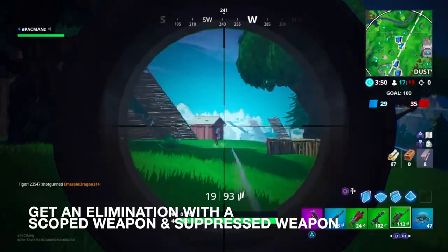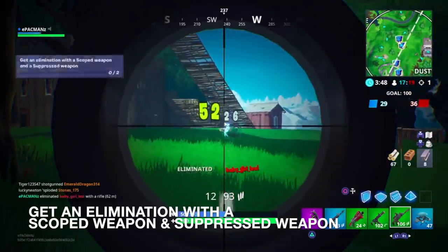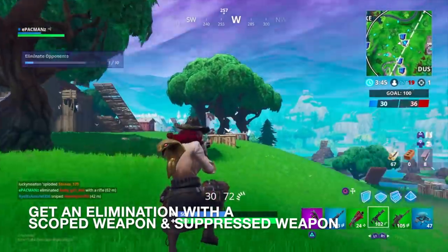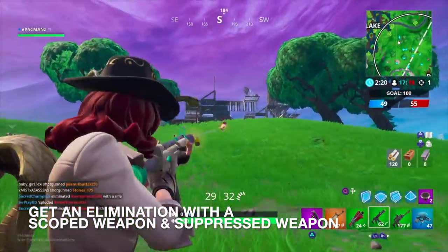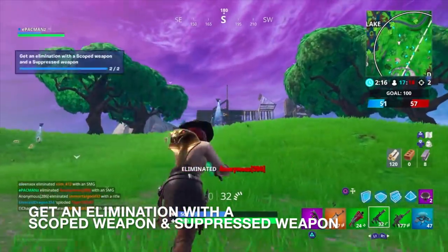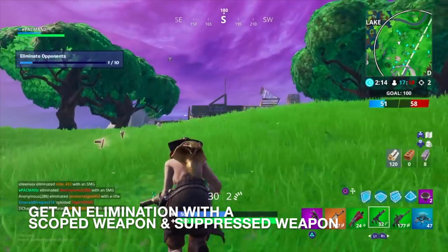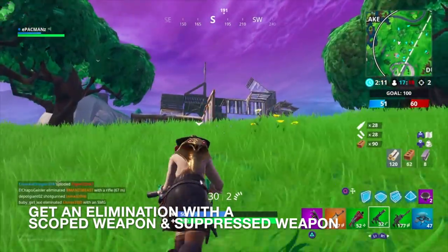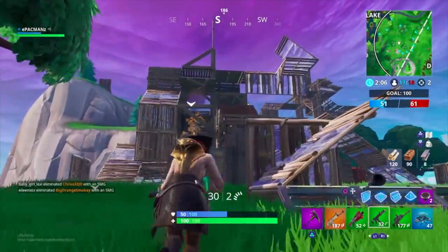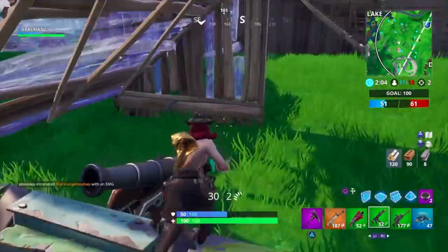Let's see if we can get a kill — usually better with snipers, but there we go, that's one. And then we just need a suppressed kill. There's my suppressed kill — there we go. Scoped weapon and suppressed kill, got it done. Just ignore the eliminate opponent notification — that's just a daily challenge, not part of the actual weekly challenges.